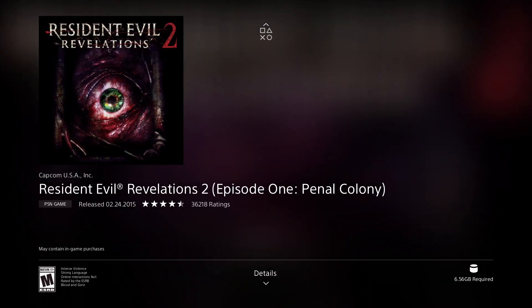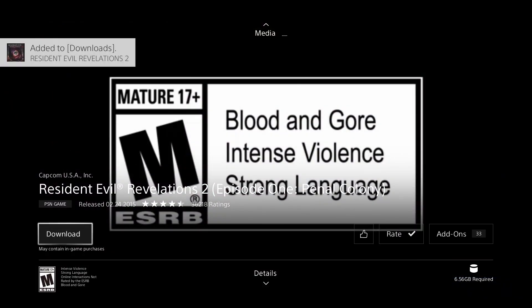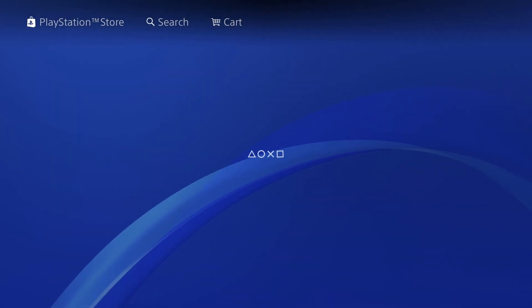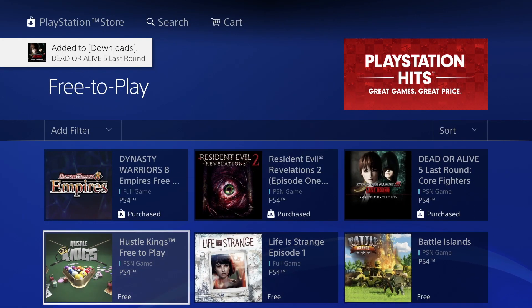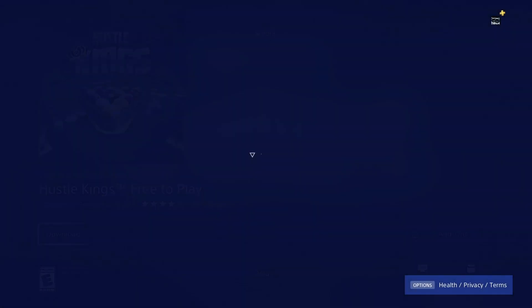This one's 6.56 gigs, pretty small for what it is. Let's go to our next one — we're looking at 9.29 gigs, just going to download it. We shouldn't have to wait too long; they're big but not huge. This next one should be quite smaller — yep, not even a gig, looking at 780 megabytes. Press Download.